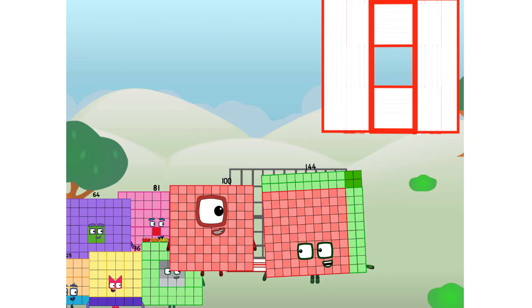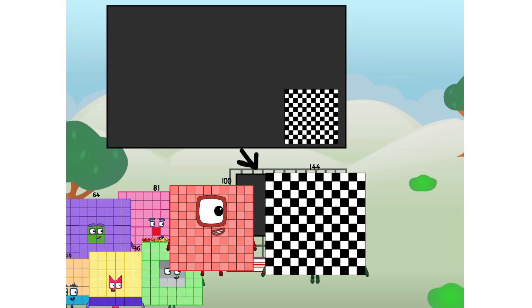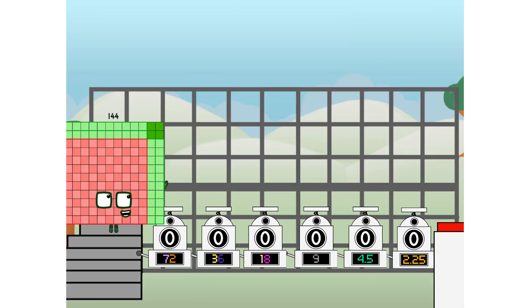There you are. This way, I've got so much to show you. I am 144, and I can be a strong square, a 12 by 12 chessboard, a super rectangle, 12 super rectangles, or even a super cuboid. But today, I want to show you a little trick I call binary boosters.